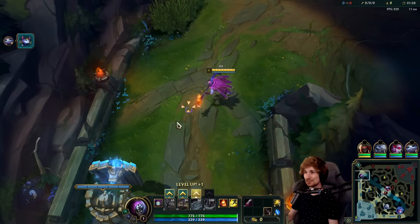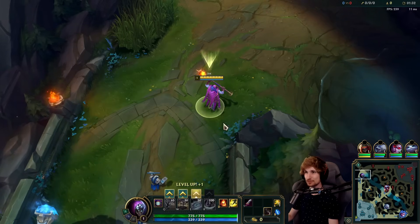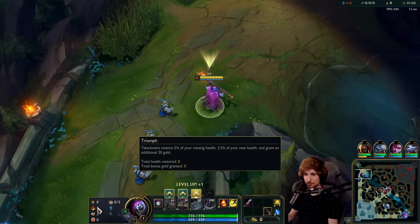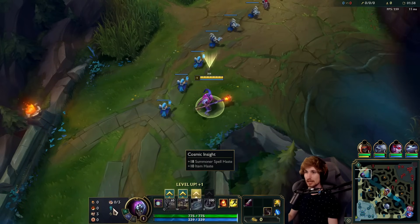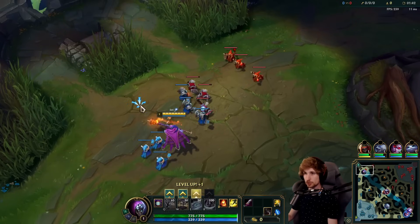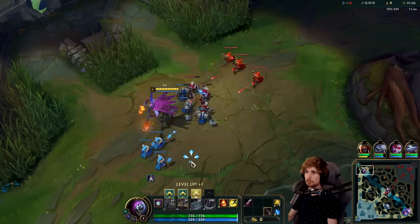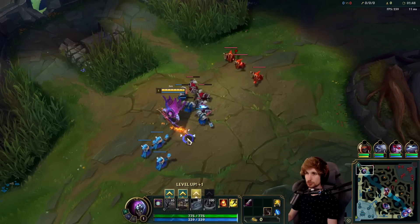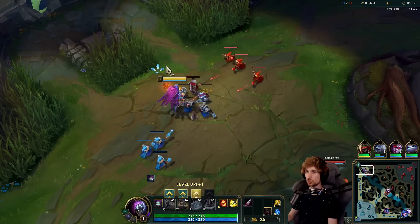Welcome back to another video. Today we're playing Jax top lane in the new patch versus Tahm Kench top. For runes we've got Conqueror, Triumph, Alacrity, Last Stand, Biscuits, and Cosmic Insight. Today we're running into the Tahm Kench matchup which is an insanely good one because I can buy Blade of the Ruined King into this matchup, and no matter how tanky Tahm Kench is, I can shred him down so easily.